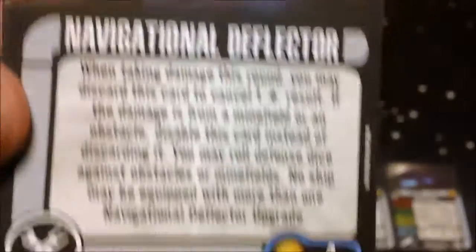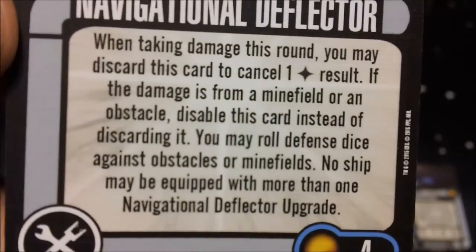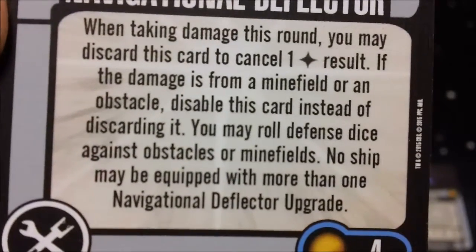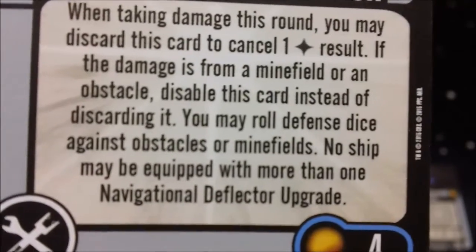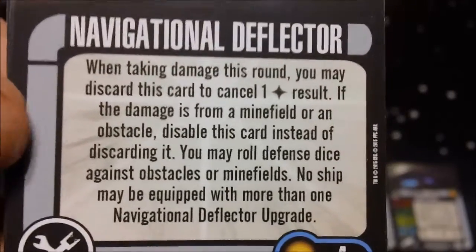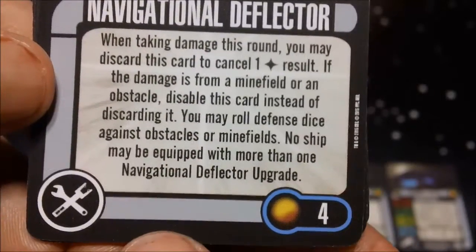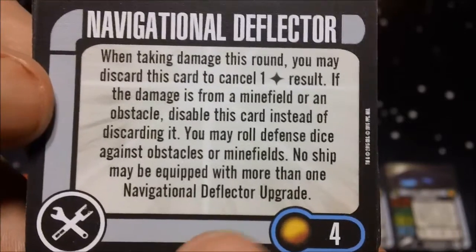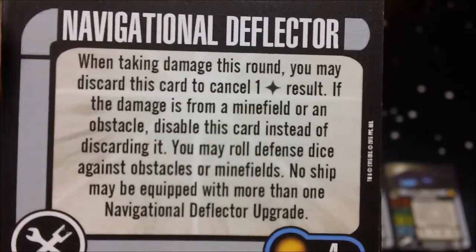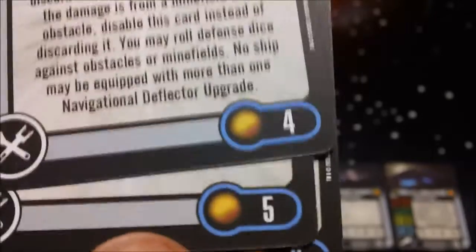Next we have Navigational Deflector for 4 points. When taking damage this round you may discard this card to cancel one damage result. If the damage is from a minefield or obstacle, disable this card instead of discarding it, and you may roll defense dice against obstacles or minefields. No ship can be equipped with more than one Navigational Deflector. The ability to roll defense dice against minefields is really nice, and this ship already has 2 agility dice, which really helps — especially with minefields being popular nowadays.